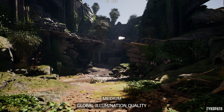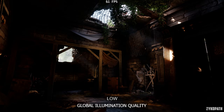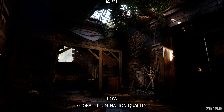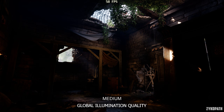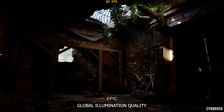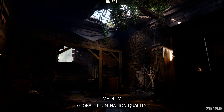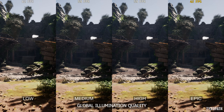For global illumination, each option higher gradually increases its quality and accuracy, but its impact largely depends on the scene. For most outdoor areas its impact is mostly subtle, while indoor areas see the most improvement with higher options. Medium and high have a small FPS impact, while Epic significantly decreases performance. I recommend high for the best balance.